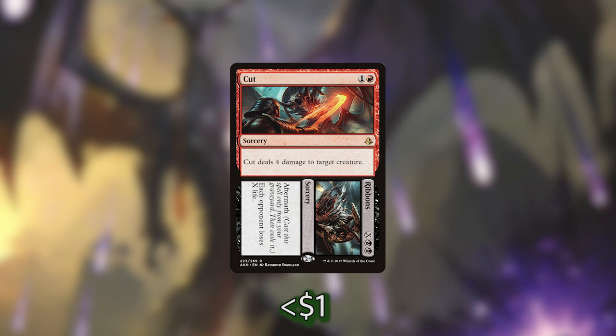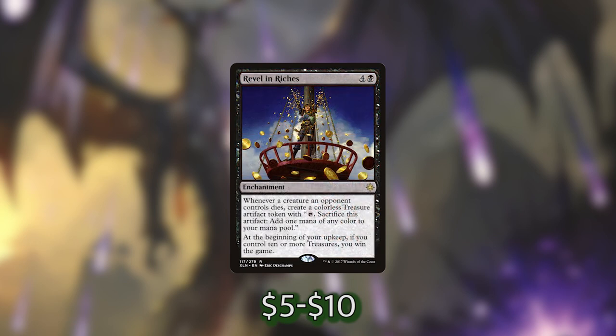The second win con leans really heavily into the treasure tokens in a different way than Torment of Hailfire does, and that is Revel in Riches. I have been waiting a long time to find a really good home for this card. Whenever a creature an opponent controls dies, we make a treasure token. And at the beginning of our upkeep, if we control 10 or more treasures, we just win the game. I think it's actually a really viable win con for this deck.